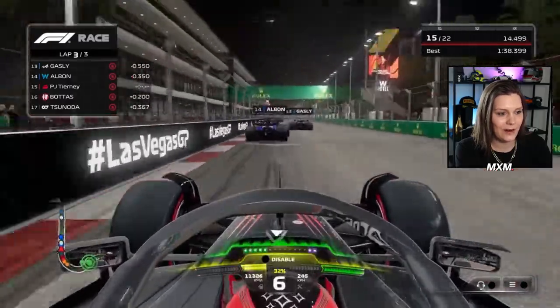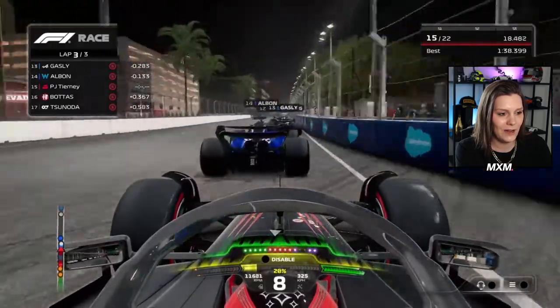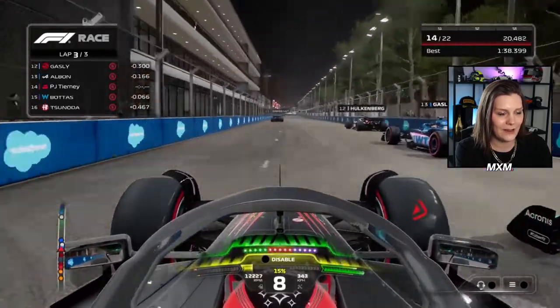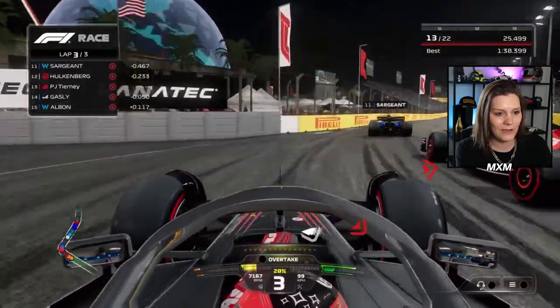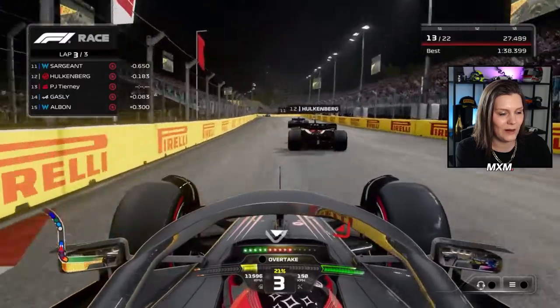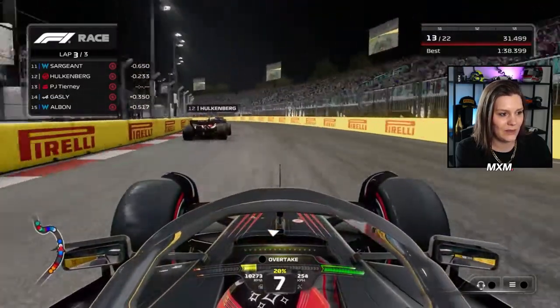You see Hulkenberg and Gasly going side by side — they are losing time because of this battle, and that gives him the opportunity to take maybe even two cars in one straight, or even three. Now Hulkenberg closes the opportunity there around the outside, but they follow.